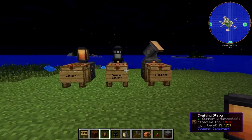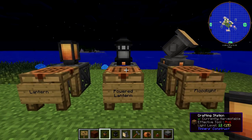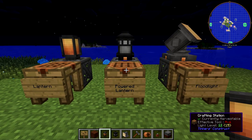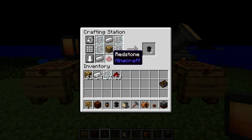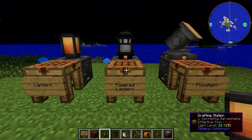Now on to the powered lantern. This is a step up from the standard lantern, but it does require a small amount of power. To craft it, you need a glowstone block, three iron ingots, a redstone dust, and four glass panes. You get two powered lanterns, so it's more expensive and you don't get as many.